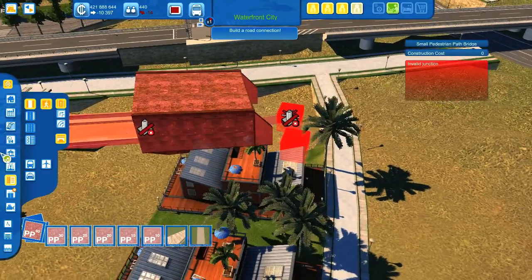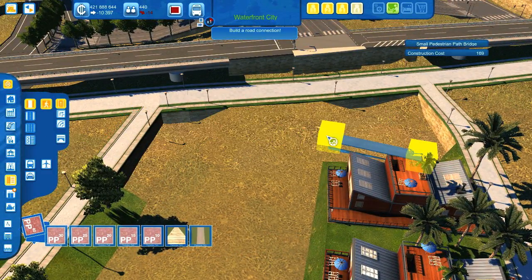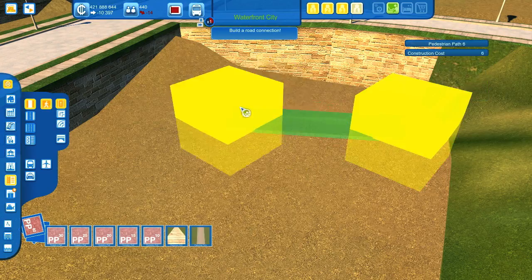Yes, very nice! Very well, we're okay. We've fixed the slope over here, which is great. We can remove this one. The slope over here will not be so easy. Maybe we should take this pedestrian path because it's very small, so we can work very precisely. Oh my god, we don't want to have a bridge or a tunnel. Let's do it again with the small pedestrian path — this is the smallest one.